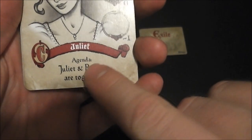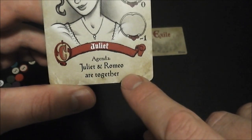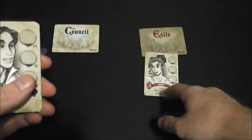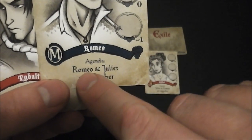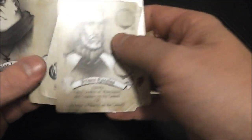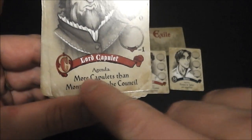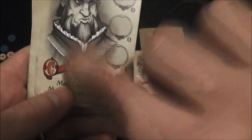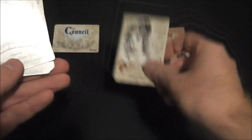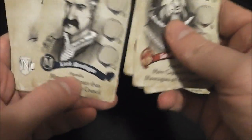There are a couple of things that can happen when you play a card. A lot of the cards have what's called an agenda, which basically defines whether or not this card is going to score points. So this is basically a rule that Juliet will follow — if Juliet and Romeo are together, she's going to score. Let's say we play Juliet to exile, and then maybe the following player goes, 'okay, Romeo's agenda is if Romeo and Juliet are together,' so he'll play him over there. So Lord Capulet's agenda is: more Capulets than Montagues are in the council. You can see the characters have a little faction icon — Lord Capulet and Juliet are Capulets with a C, and Romeo is a Montague. Some of the cards are neutral and some are both. The Nurse, for example, is neutral and a Capulet.